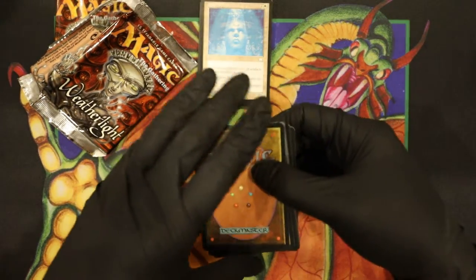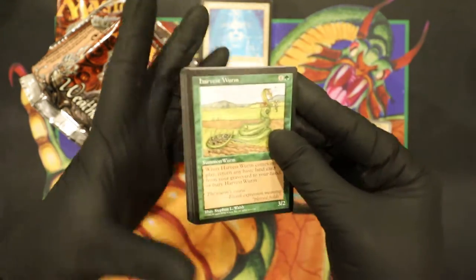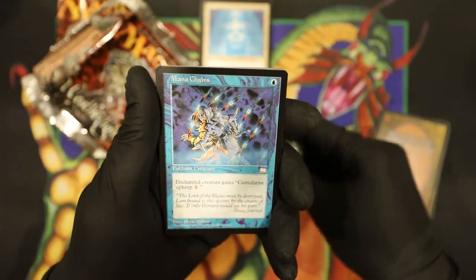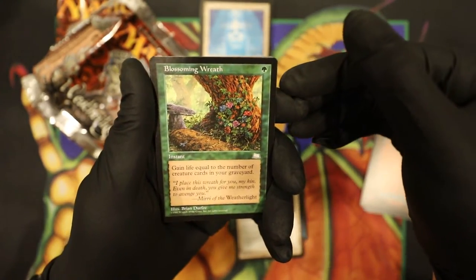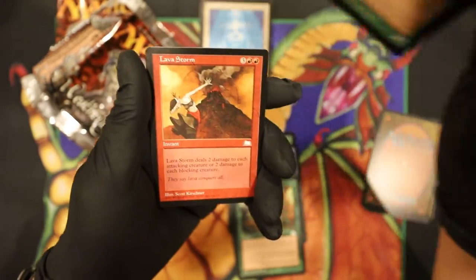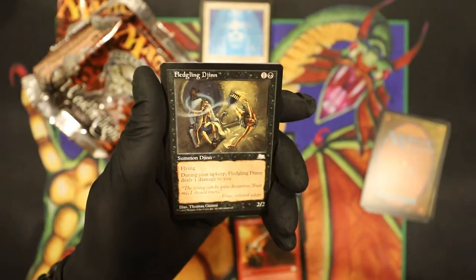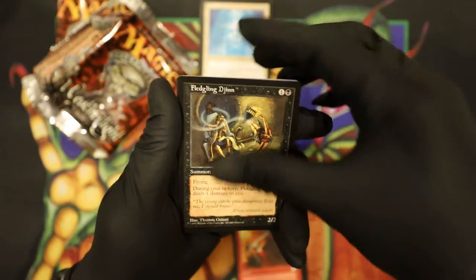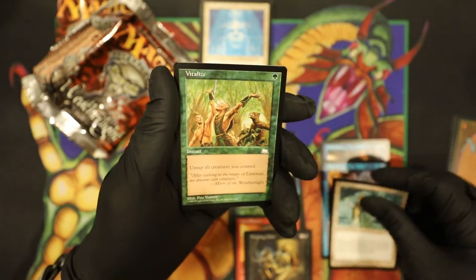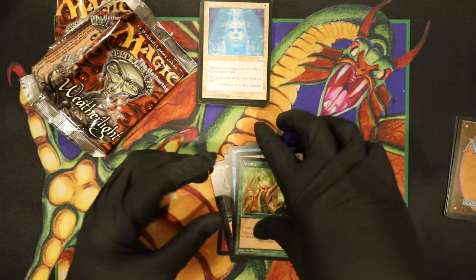Alright, let's get into it. We got the uncommons, uncommons, uncommons, and the rare coming up. Harvest Worm again — what are the odds? Then Mana Chains, Guided Strike, Blossoming Wreath — kind of cool, I don't see this common very often. Llanowar Sentinel, the Daffin Lava Storm, Fledgling Djinn. Next up: Ophidian, Cure, Angelic Renewal, and Vitalize. Some pretty cool green cards that are pretty playable here.